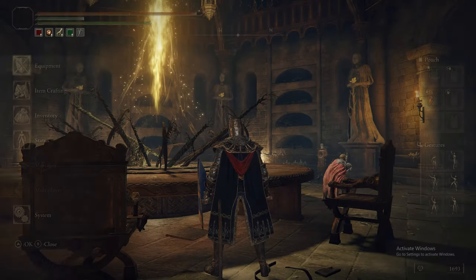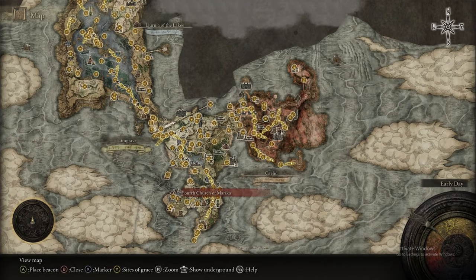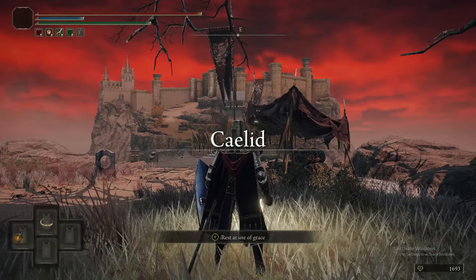Welcome back to Elden Ring Ultimate Guide Part 19. It is Redmane Castle. If this is the first time you've watched any of these videos, we recommend you watch the video linked in the description. If you have any tips of your own, put them in the pinned tips comment and people can look over them later.